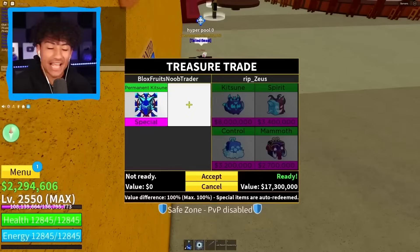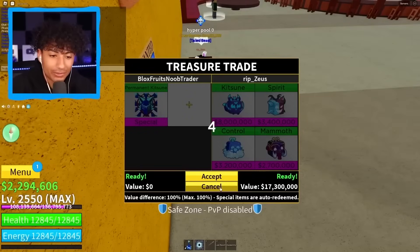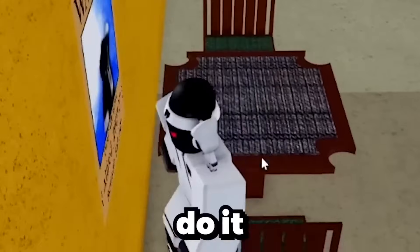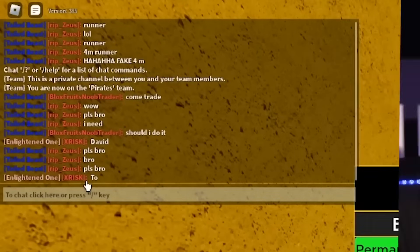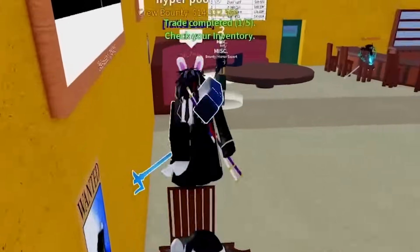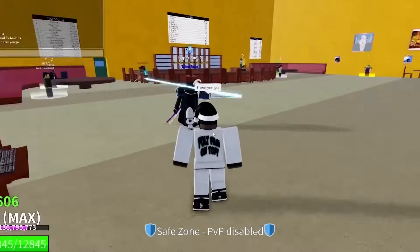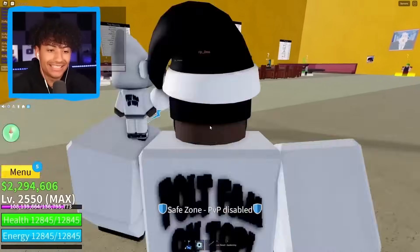You know what, we're gonna do it — permanent kitsune for kitsune, spirit, control, and mammoth. I'm gonna play with him a little bit — I'll cancel the trade, but sit back down and do it again. He keeps begging, saying 'please bro.' All right, I got you bro — you can have it. This is our first trade of the day, 4,000 Robux gone. Three... two... one... boom! There you go bro — you got a permanent kitsune. Are you happy? He said 'thanks.'